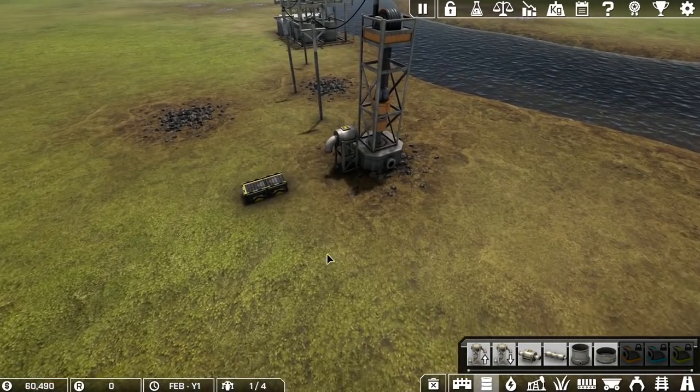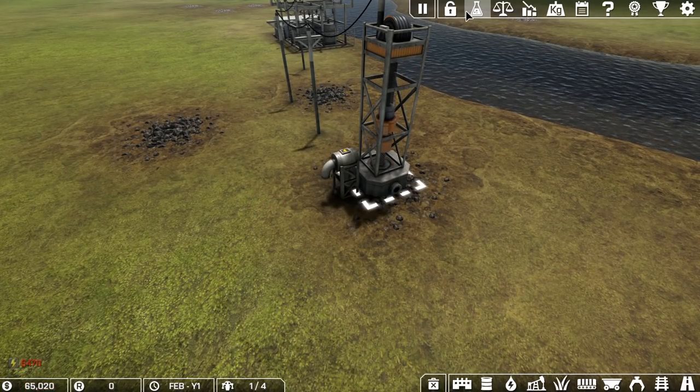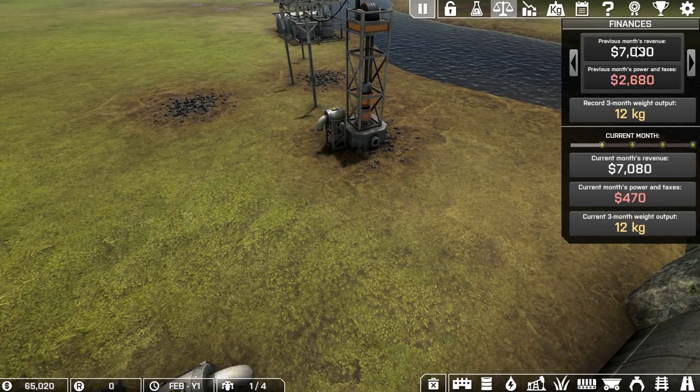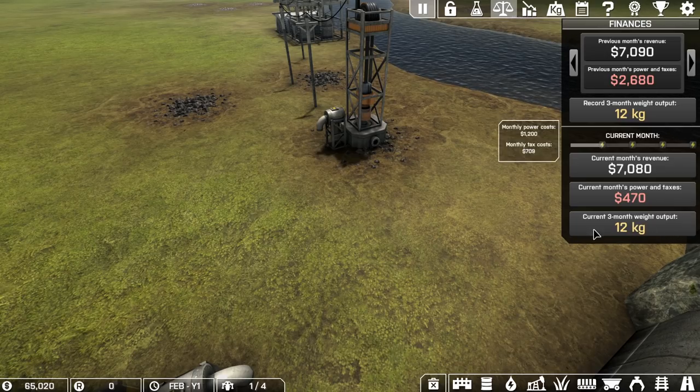Let's put a suck-up tube right there. We can get rid of the old stuff — we're not making any money now and things do cost money, so I'm going to pause the game. There's no point running the game if we're not making money. Up here you've got previous month's revenue, current month's revenue, current month's power and taxes, and the three-month weight limit.